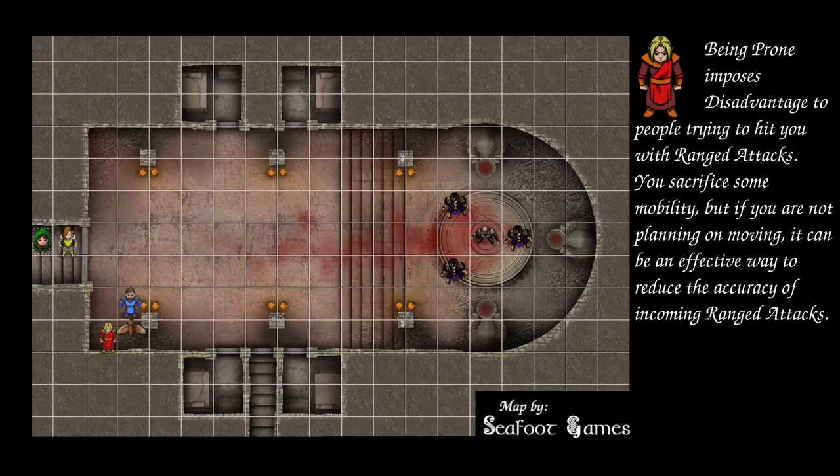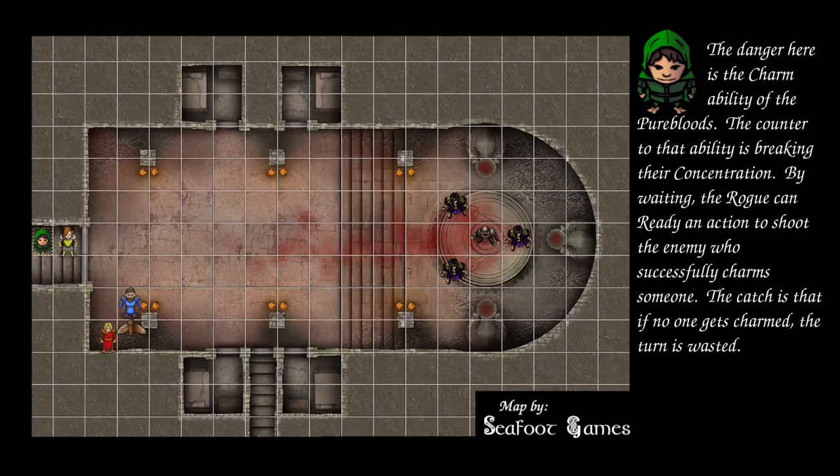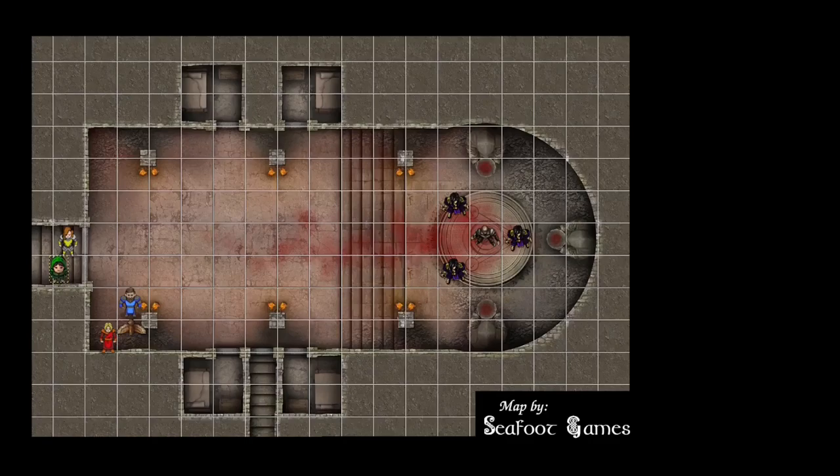Blind Oracle debates shooting now versus hiding a turn first, then decides to shoot. Bonus action hide behind the fighter — a crit on the roll, 27. Popping out, they shoot Harry (the easternmost target); 18 to hit connects for 11 points of damage, then jumps back. Drack moves through the room, tosses a javelin at disadvantage — 16 connects for 5 damage — and retreats to the westmost bottom room.